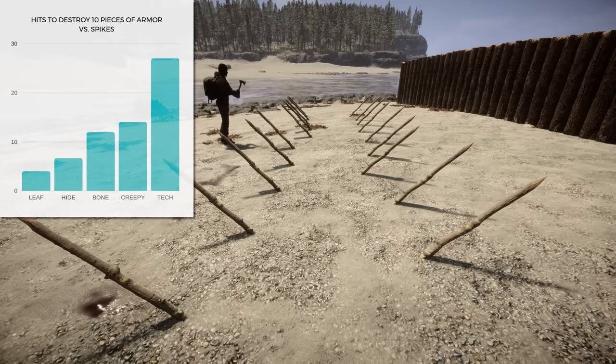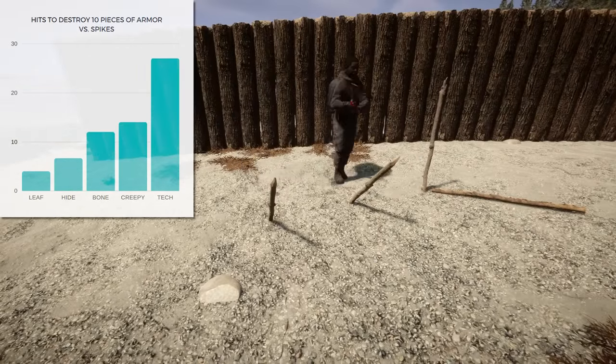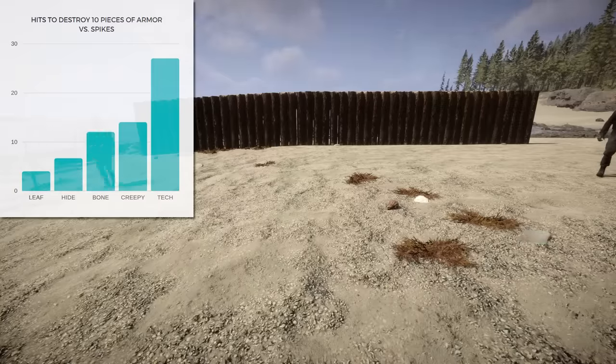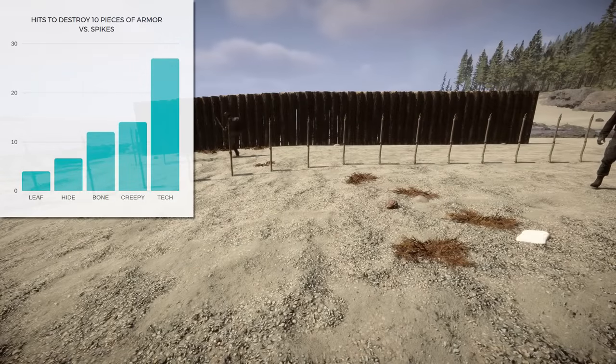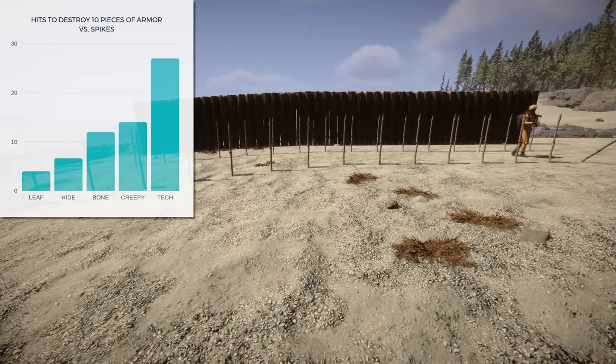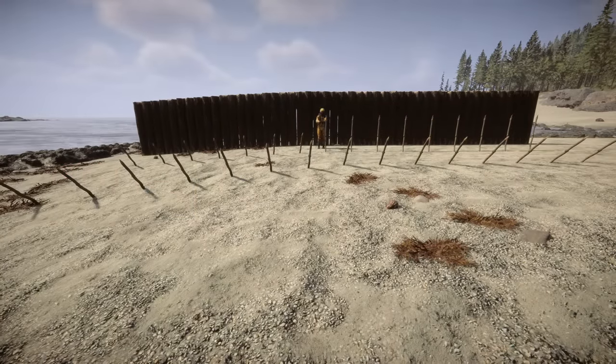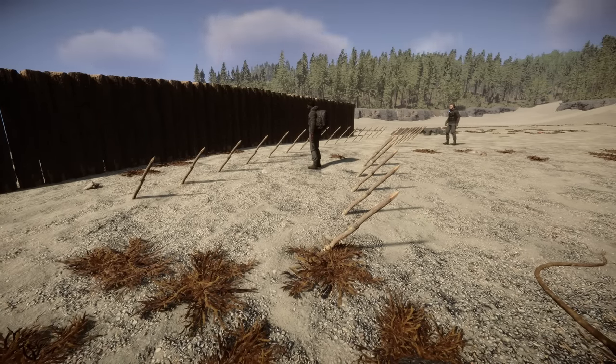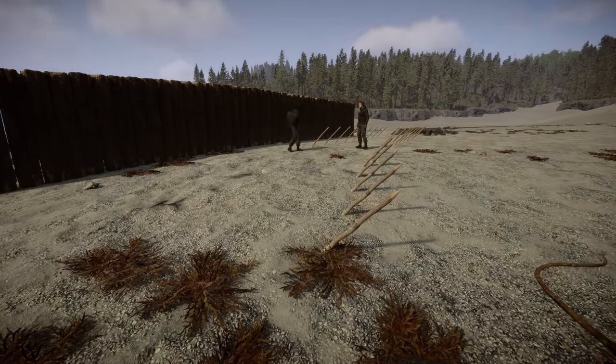This first graph is for the test against the spikes. It took four hits to destroy a whole set of leaf armor, but 27 hits to destroy the full set of tech armor. This means that leaf armor roughly doubles your survivability, and tech armor increases your survivability by more than nine times.